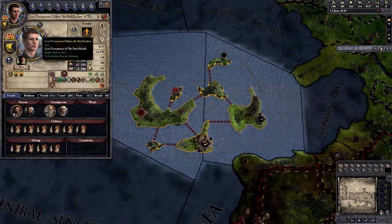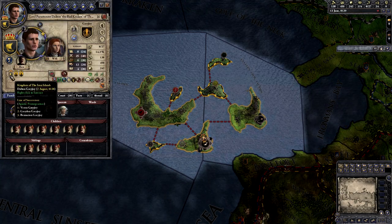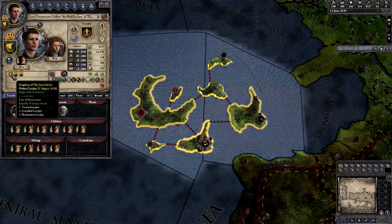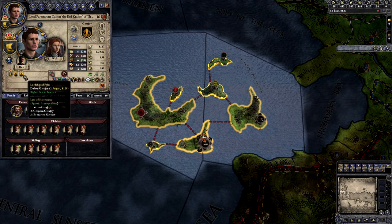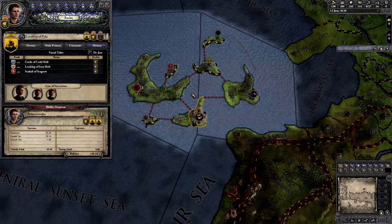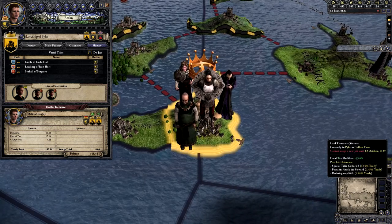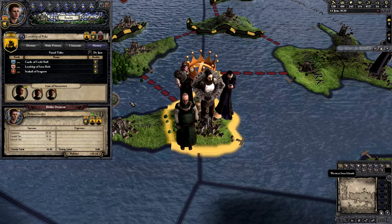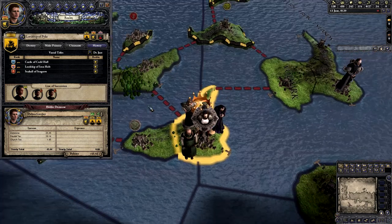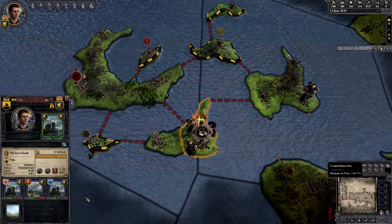If you go back to the character panel for Lord Paramount Dalton — and the same thing for all characters — if you go to the titles, the way they work is they're arranged from the highest tier rank title to the lowest. That's why you have the Lordship of Pike down here and the Kingdom of the Iron Isles. If you click on the Lordship of Pike, it is essentially this little territory right here. The names for these little spots change between the different mods — they've been called Baronies, Counties, Territories.